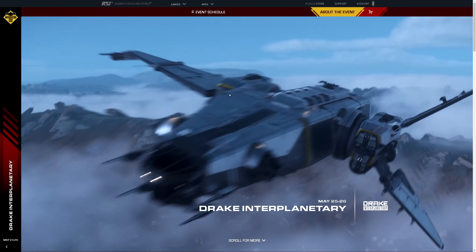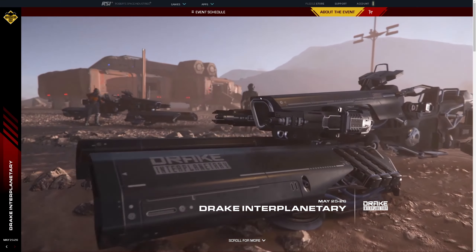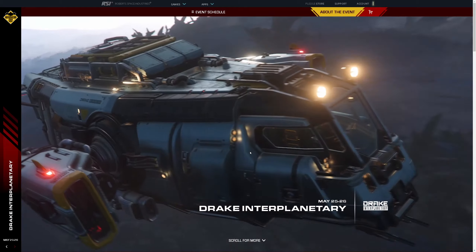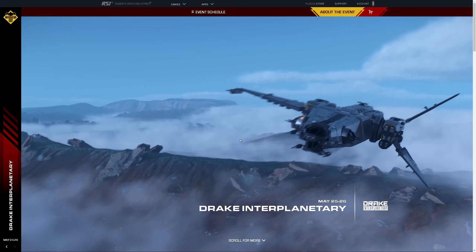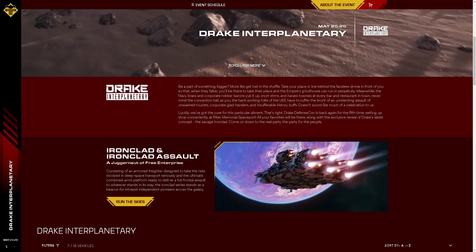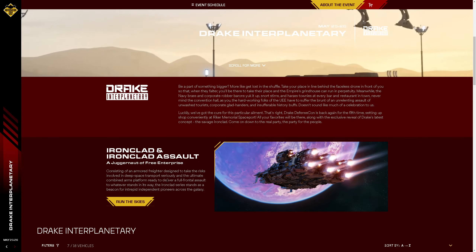Let's check out the website. Over on the RSI website they're showing off a whole host of their wonderful existing ships along with a few spoilers for the yet-to-be-released ships like the Kraken. But of course the fascinating new concept from Drake is the Ironclad. Let's check it out.